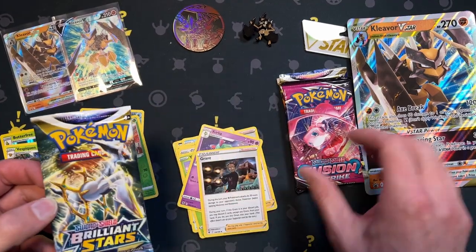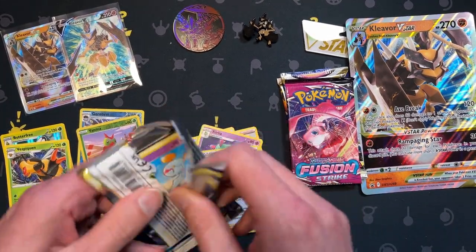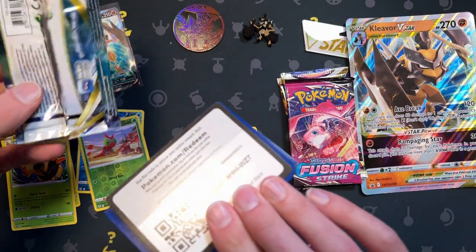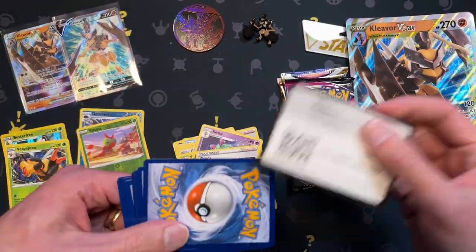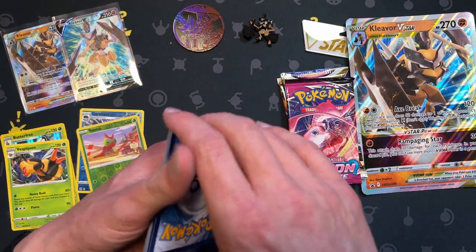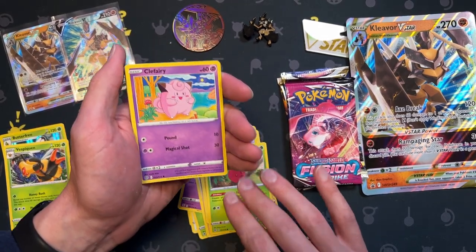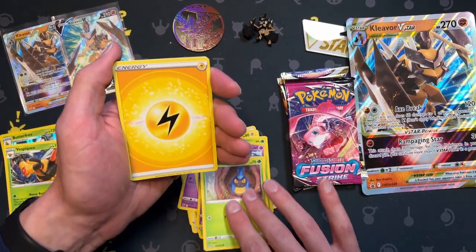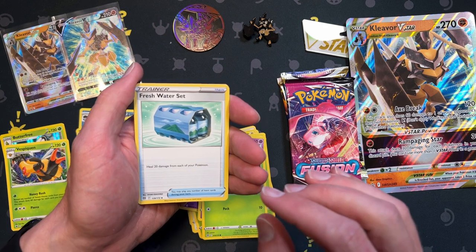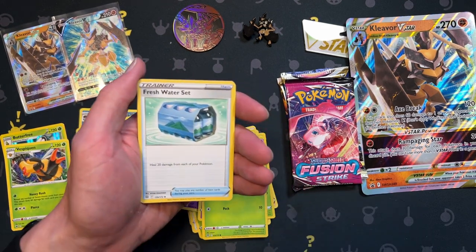Brilliant Stars — we've done one of each, hey how about that! Code card for you. One, two, three, four... Chameko, Trubbish, Flaaffy, energy.